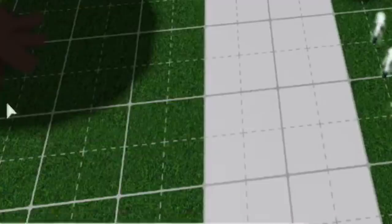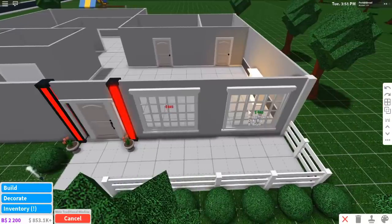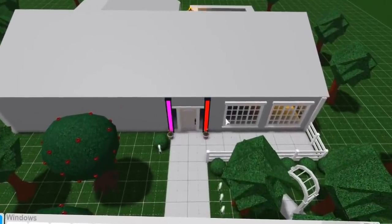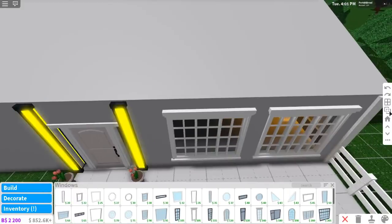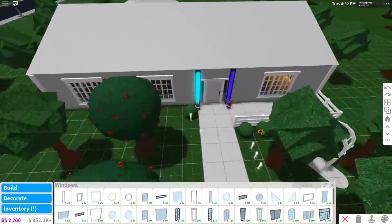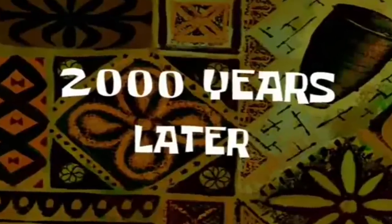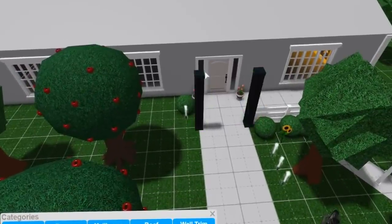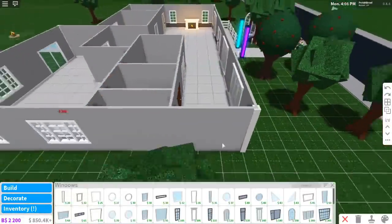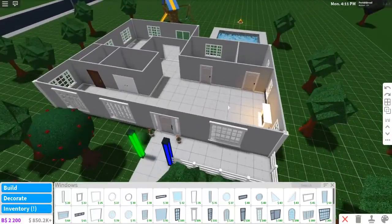Now we're gonna move on to Windows. This is gonna be a fun one. I'll put like two windows here. Oh my god, my house is so ugly! The roof - I need to change this roof. Why are the pillars in front of the door like that? I need to make this like two stories. Two thousand years later - okay, I went to go eat and now it's time to add some windows. Okay windows are done. This is an ugly house guys, sorry - we're doing a challenge.